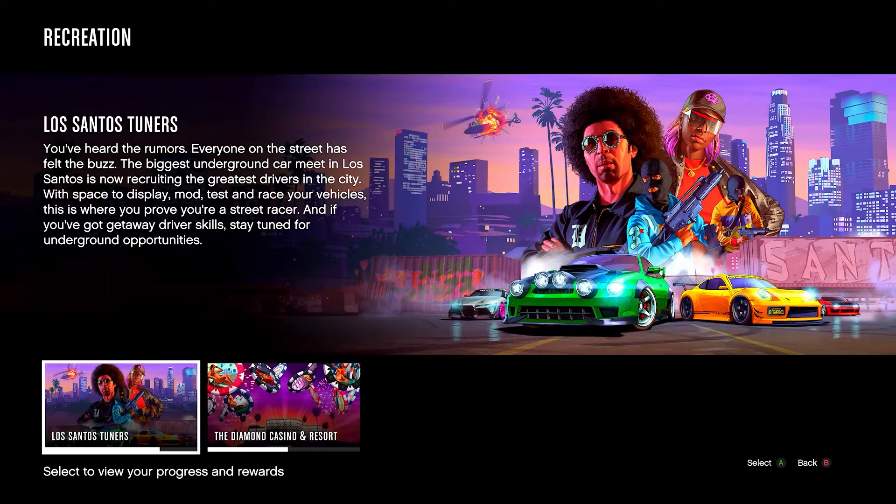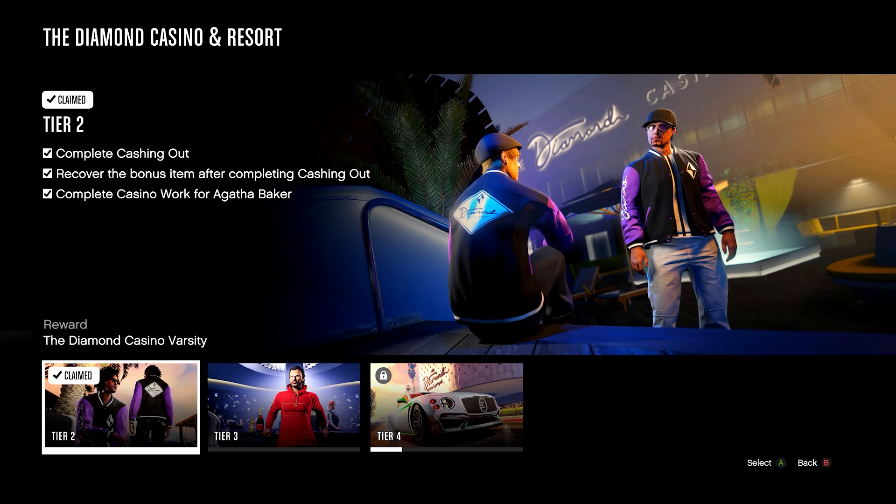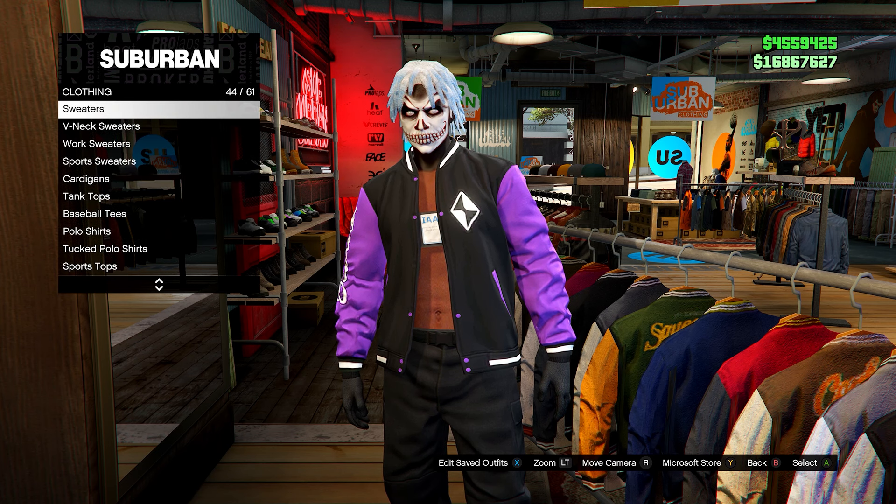If you don't have the Diamond Casino Varsity jacket, you can unlock it in the Career Progress menu — go to Recreation, then Diamond Casino and Resort. It's a Tier 2 unlock, so complete the requirements, claim it, and equip it. If you can't get it, feel free to use any other black and purple bomber jacket.